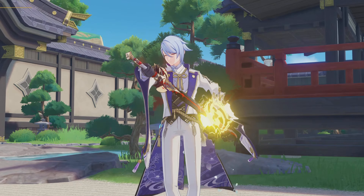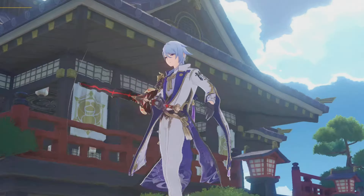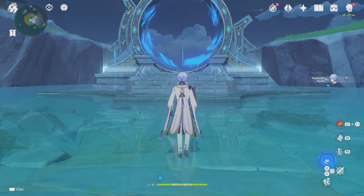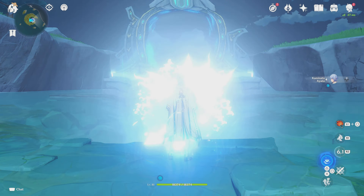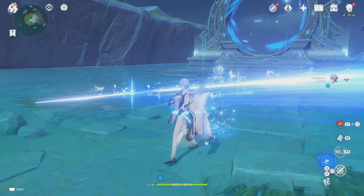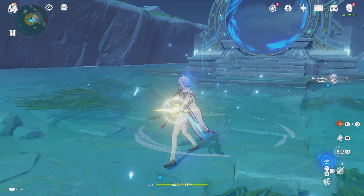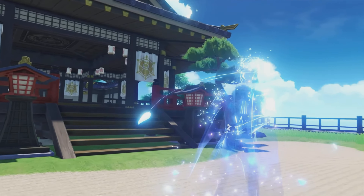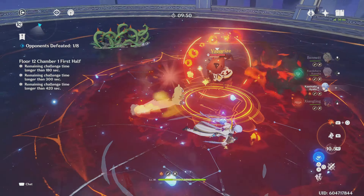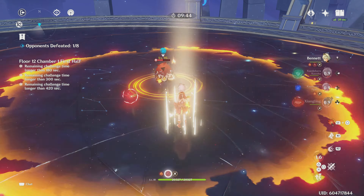First, with his normals — as cool as they are, you'll basically never be using them. You can ignore them and should instead focus on his skill, since this is his main source of damage. Once you activate his skill, Ayato will be in a special state where normal attacks become special slash attacks. These slashes are automated, meaning you don't have to do any aiming or anything special. You really just have to attack enemies, and it's a very easy and efficient way to deal damage.